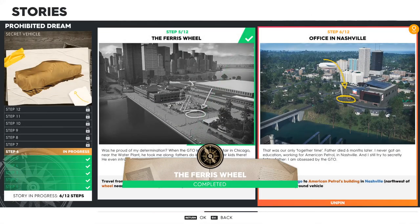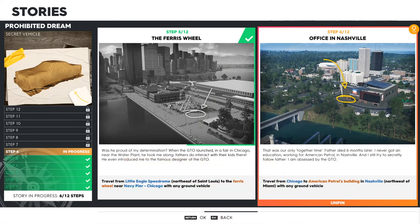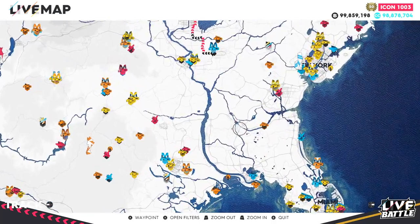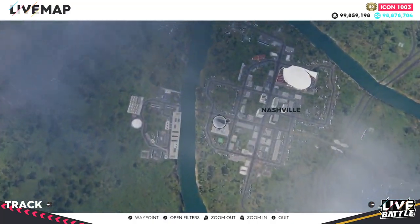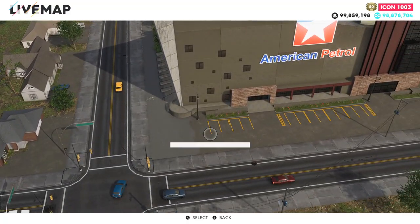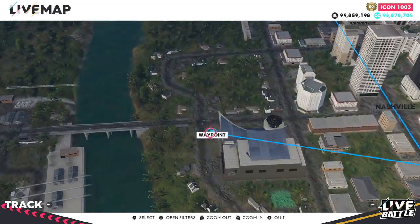Step six — Office in Nashville. Travel from Chicago to American Petrol's building in Nashville, which is northeast of New Orleans — far above it. Here's where Nashville is on the map, and when you zoom in it's quite obvious which is the American Petrol building. Set your waypoint there and you can set off from exactly where you are.